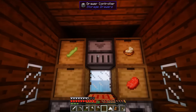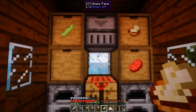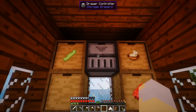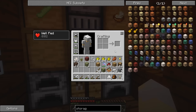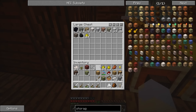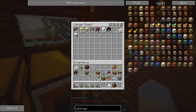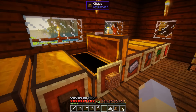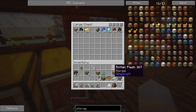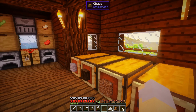Now if I put the drawer controller here, I can just right-click it and it will automatically put items into the right spot. That is great and amazing and I'm very happy about it. Also, I had quartz all along — I didn't even have to go to the nether. Silly me.